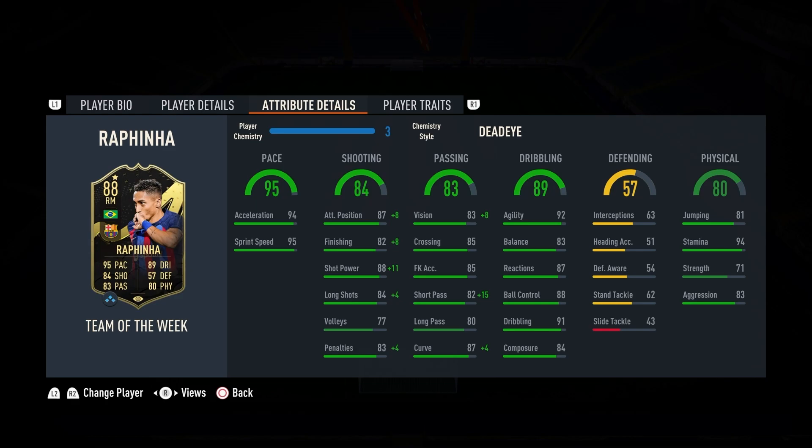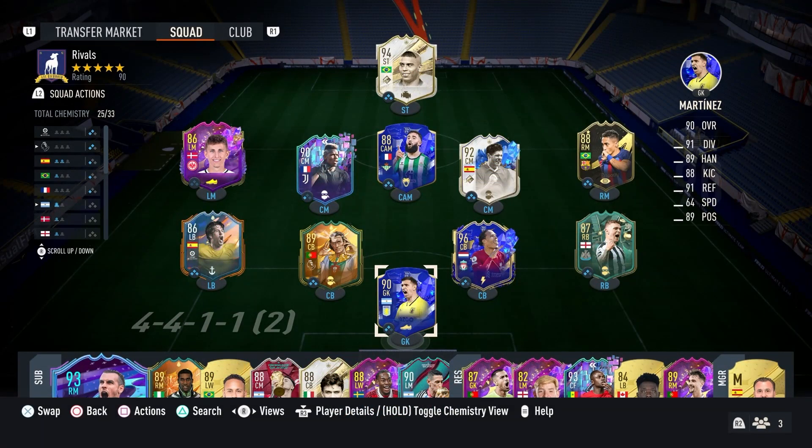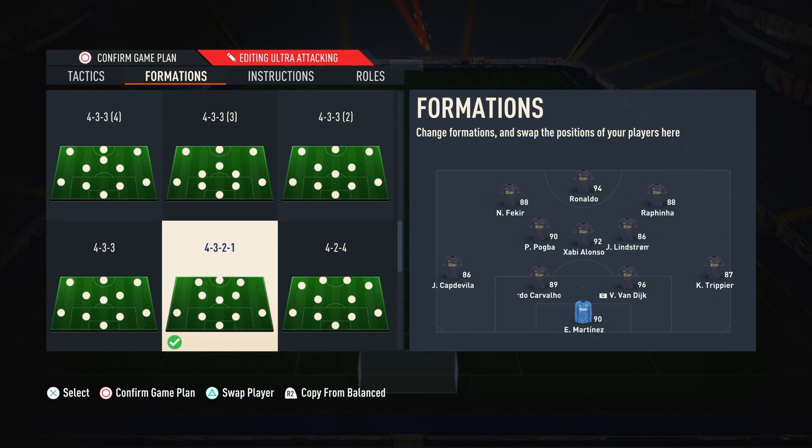The passing boost is also nice — gives him a 97 short pass and a 91 curve. Physicals are on point: 94 stamina, 83 aggression is super nice on a quick card, 81 jumping as well. He also has 92 agility, 87 reactions, 88 ball control, 91 dribbling. Defense doesn't really matter for him, but he does have 63 interceptions and 62 stand tackle, which could be helpful to win the ball further up the field. This is the team we're going to be playing him with — nothing too special. We have Lindstrom in there because we're going to go into Division 2 rivals, with all these future stars objectives. Rafinha looking nice on the right side. My 4-3-2-1, as always — Rafinha as my right center forward. He's going to be nasty on there.